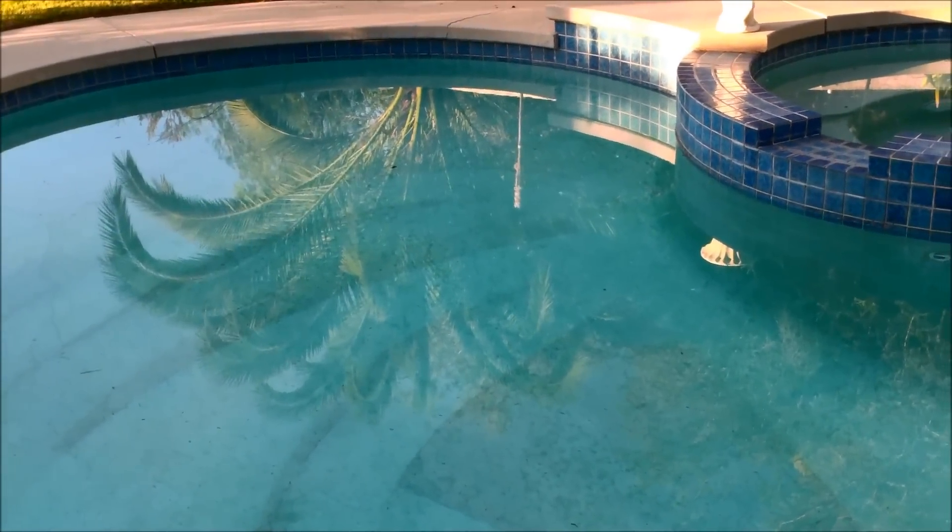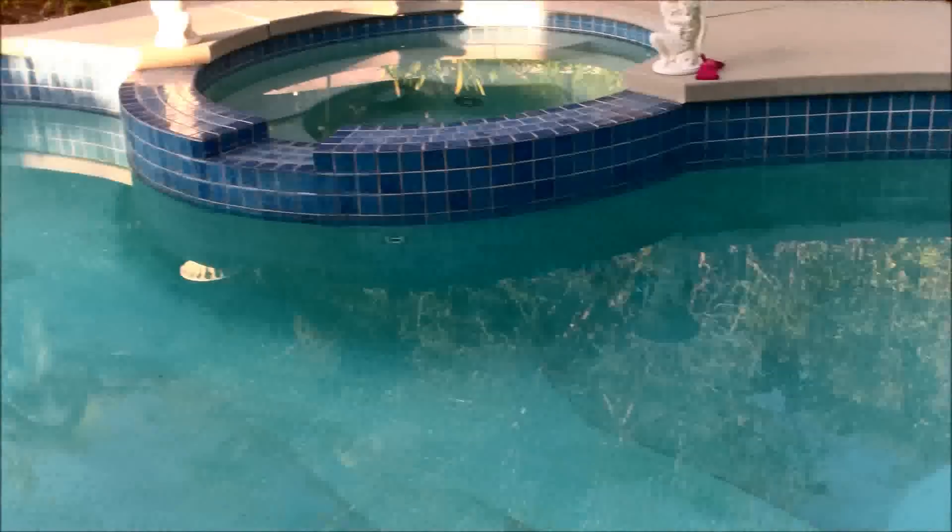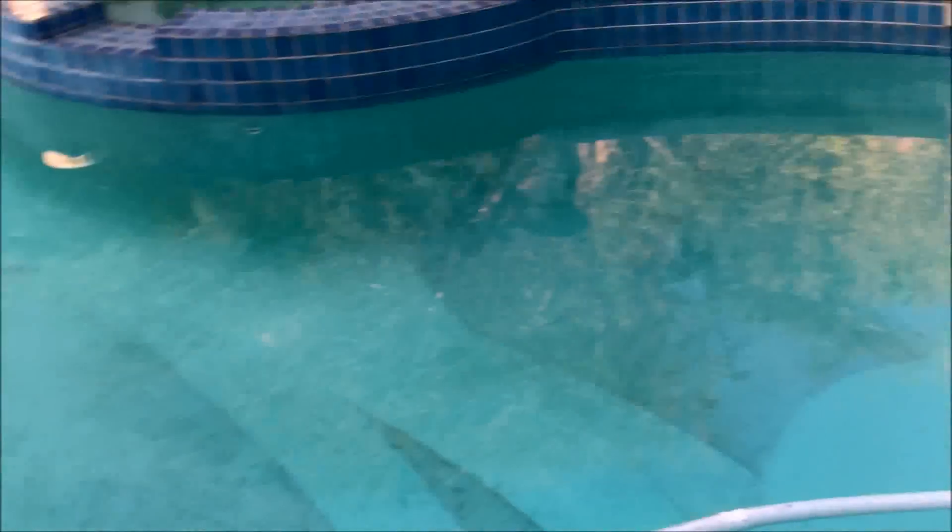Again, if your pool was green, the algae dust that settles on the bottom will definitely go right back through the filter into the pool. You may need a flocking agent to knock all the stuff out of the water if the water is cloudy.